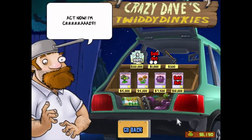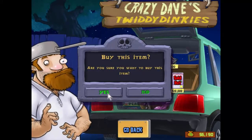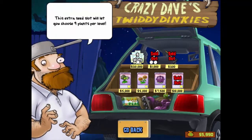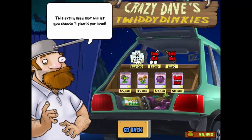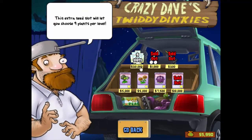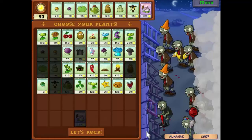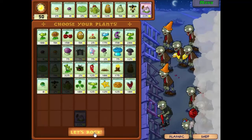Now I'm crazy — yes we know. We'll buy some rakes there; that's going to take out the first zombie in the level. And we're still saving up the 20,000 for 9 slots. So let's go — let's rock.